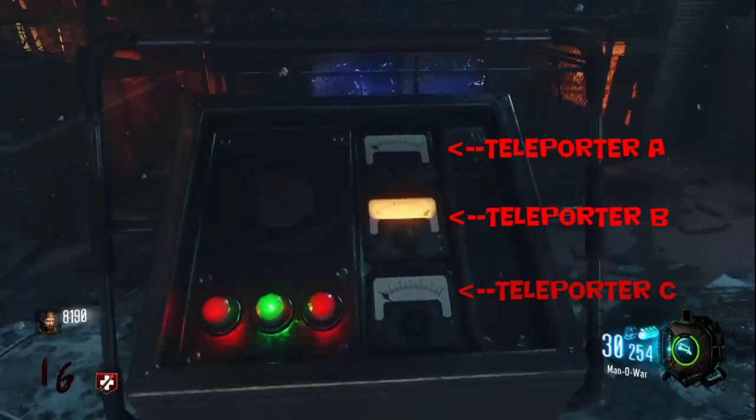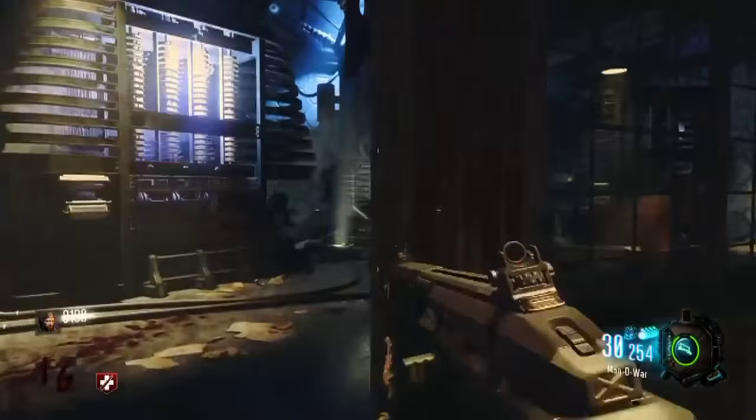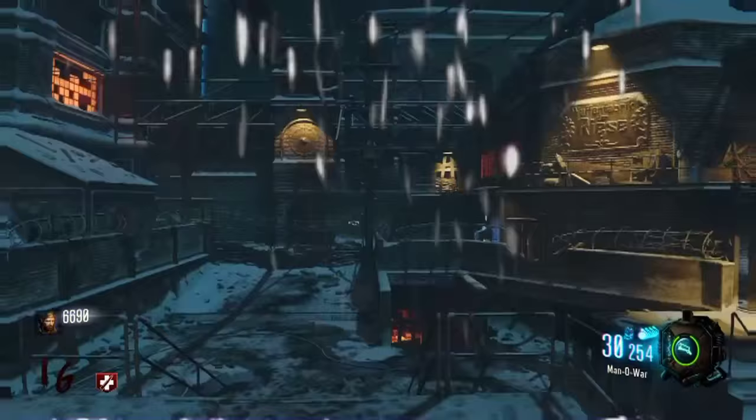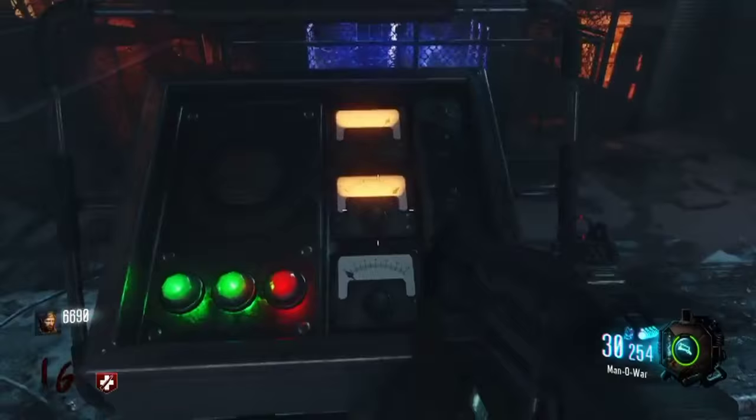We already did teleporter B, so let's do another one right here. You just throw the monkey in, pay the 1500 dollars, and you'll get spawned back. The panel should then show another light.